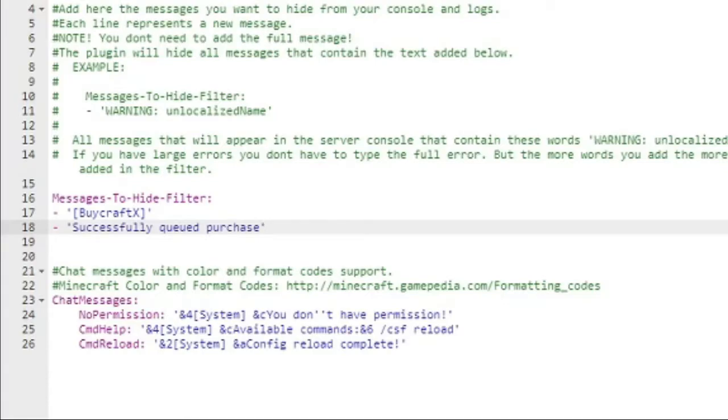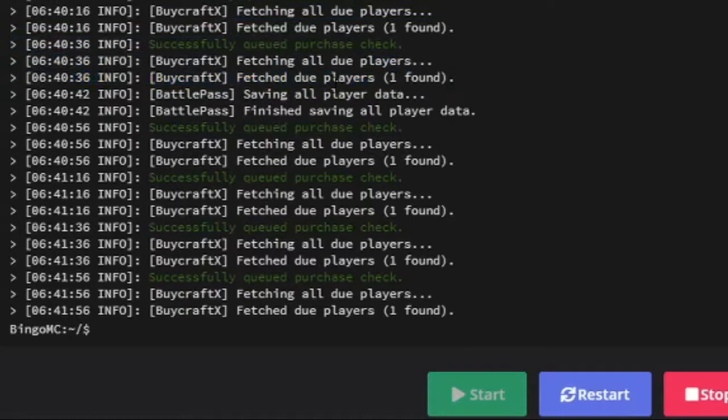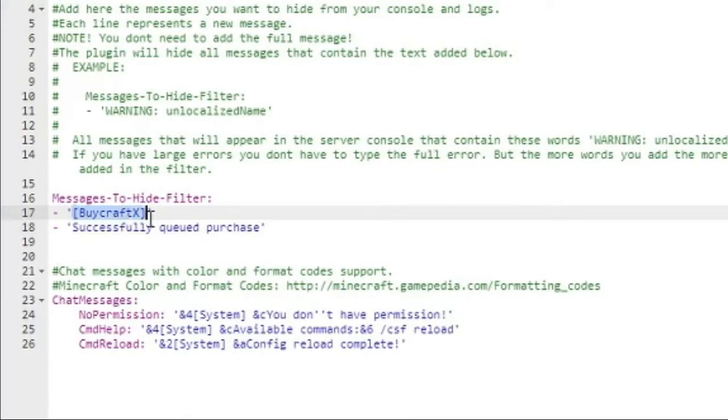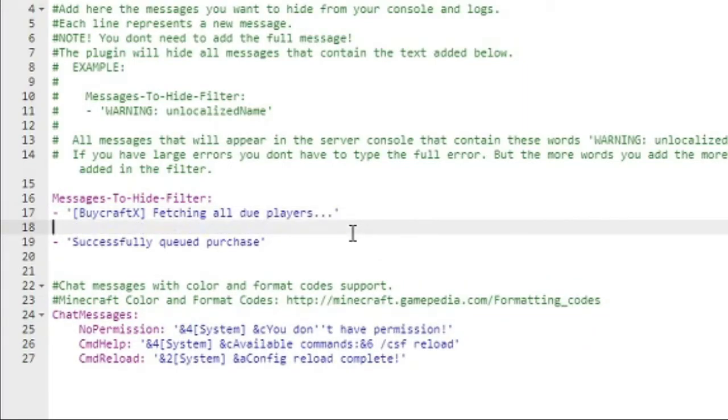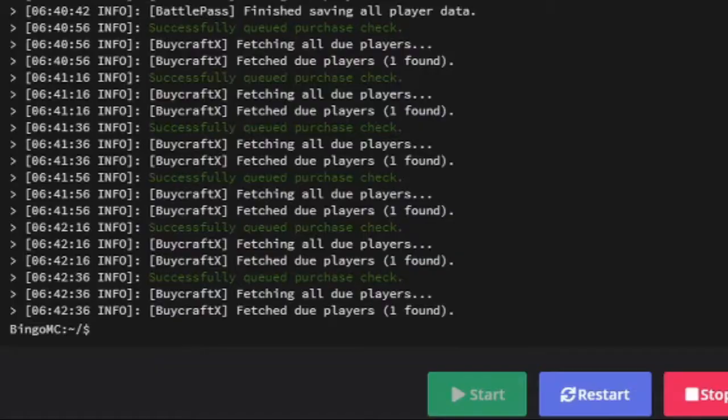I don't actually want all BuyCraft messages to be removed, because if someone purchases a rank from my server, I don't want that removed. So I'm going to be more specific and add the 'fetching all due players' and the 'fetching all due players — one found' messages. I'll copy and paste these, put them in, make a new entry with a dash, and get the other one. Because if there are two players online it'll say 'two found', I want to just use a bracket so that the number doesn't affect the match. That means every time these three messages come through every five seconds, they will no longer come through.